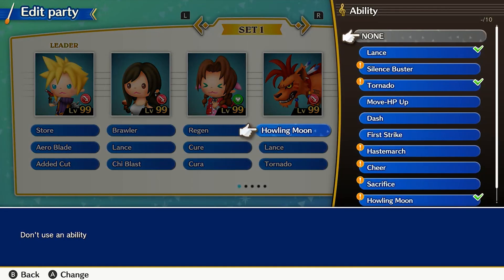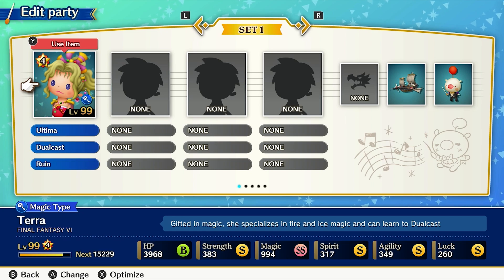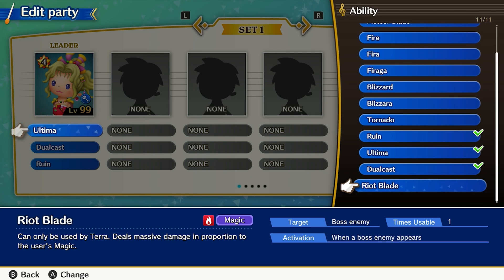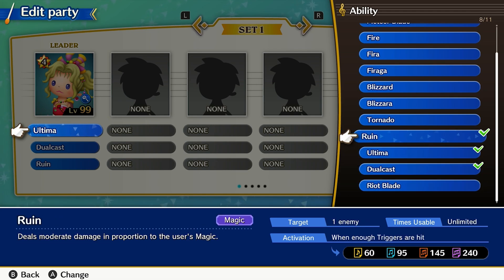What I discovered very quickly was that my MVP was absolutely Terra. She is one of the best characters in terms of magic and eventually learns Ultima and Riot Blade, which are perfect for tearing through bosses. Round her out with Dual Cast, which helps those be cast even more in case there are multiple bosses. It's also well worth teaching her Ruin, as it helps her destroy common enemies more easily, especially in conjunction with Dual Cast.